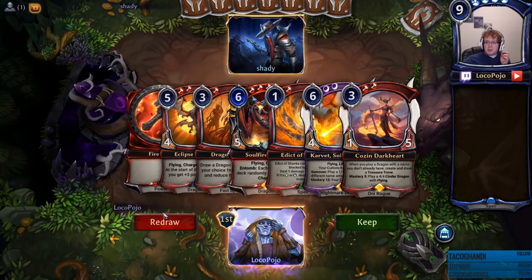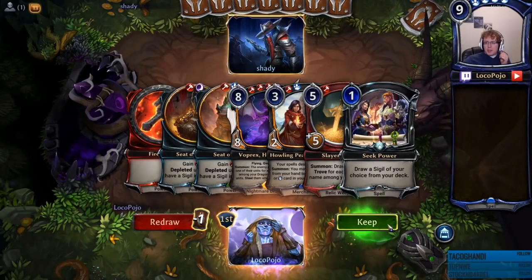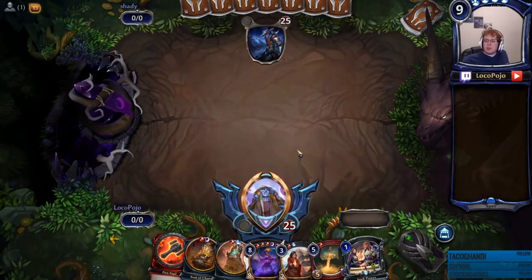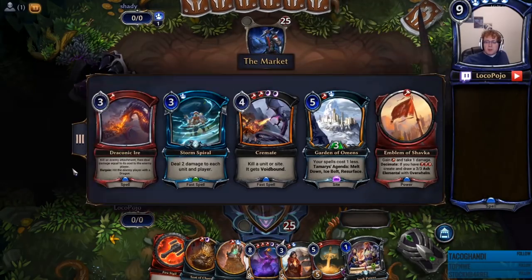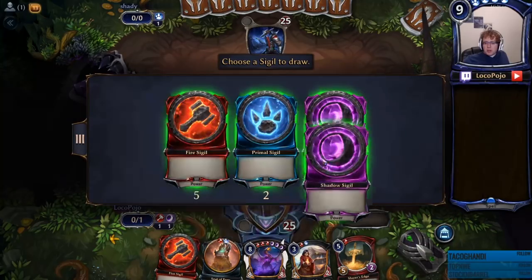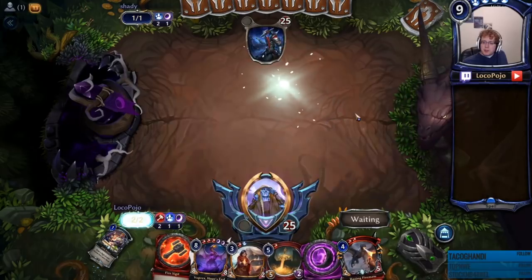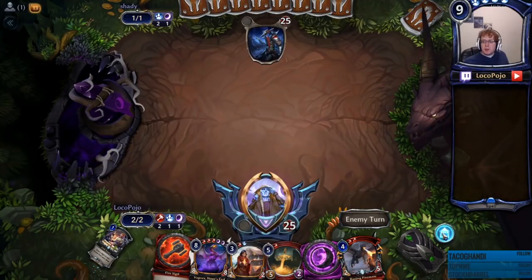Alright, here we are up against Shady. We're going to redraw and see what we can get. Seed of Chaos, Seed of Fury, Fire Sigil — looks like an opening hand. With Seek Power here we can probably set up a decent amount. We have the Slayer's Edge and Volprex, which is probably going to get traded into the market for later. Currently we're just getting set up. Would want a little bit more Shadow here. Triple Blue is also important, but probably not as important as getting at least two Shadow together.